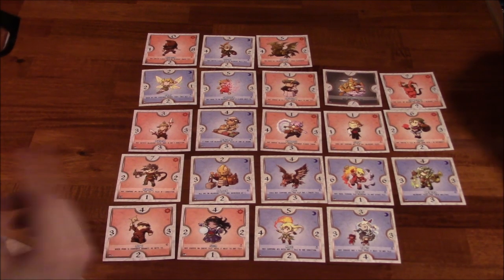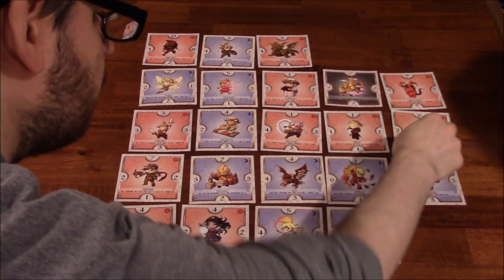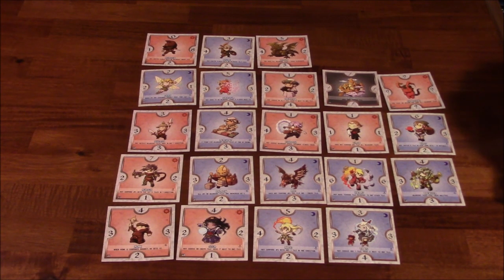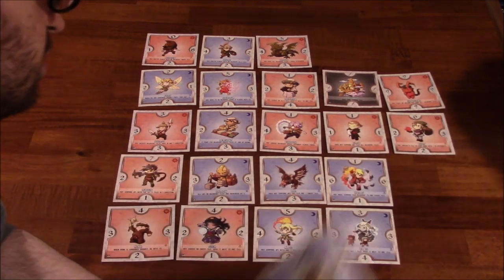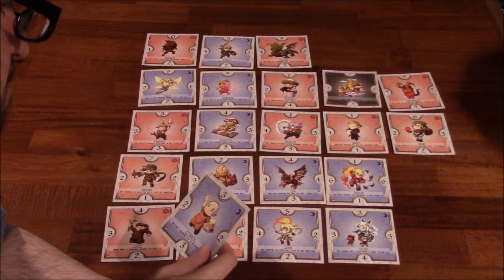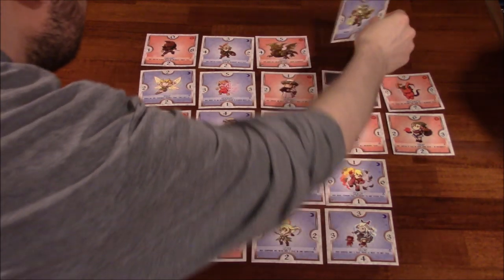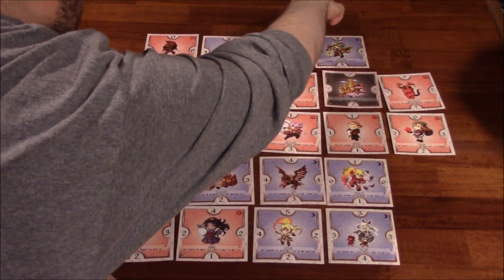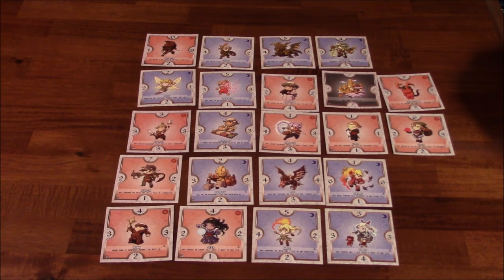I guess I'll put that there — 'adjacent tiles lose their abilities,' which doesn't really matter. Four compared to two beats that. Actually you know what, let's do this instead because I know what you have. Let's do that here — 'adjacent tiles lose their abilities,' three is greater than two, I'm going to flip this instead. Because I know you took my archer and I don't want to give you a way to use him.